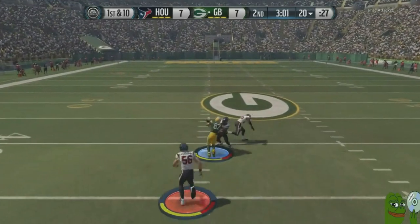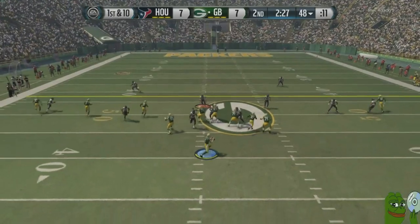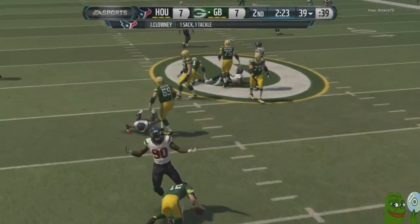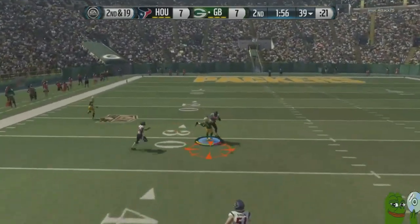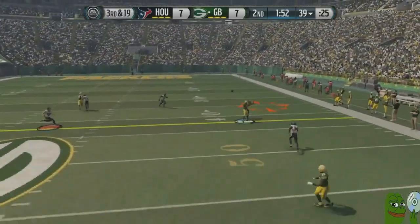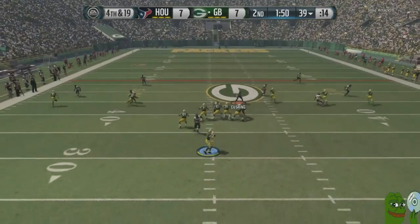He goes over the middle — nice pass by him, just a quick throw and he breaks the tackle. Almost sprung loose right there. We send a little bit of heat — Jadeveon Clowney. We end up going second and 19. He has plenty of time and we drop the pick. Third and 19 right here, he goes towards the right side — almost had it, but thankfully he ends up dropping it. That would have been extremely frustrating.